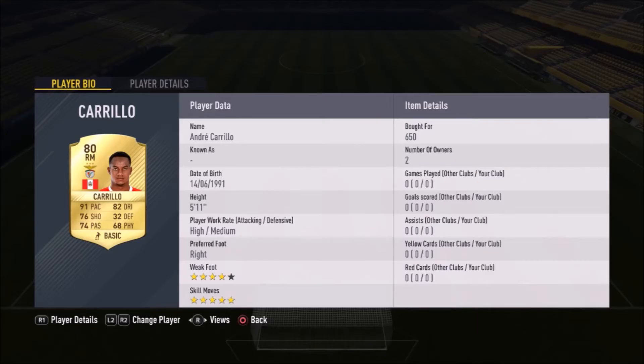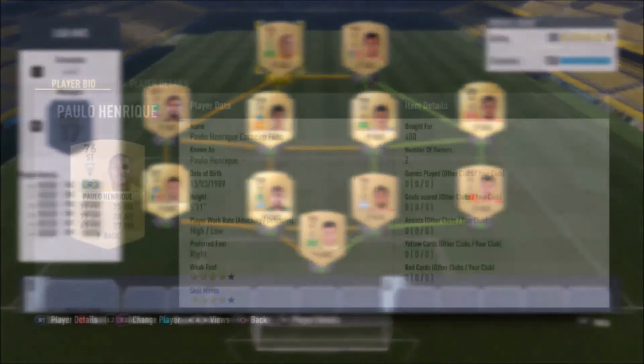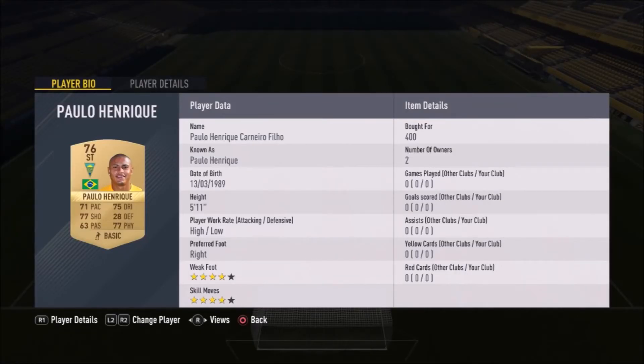We finish out the side with Paulo Enrique — the 76-rated striker — and another Benfica player, Raul Jimenez. That's a huge number of Benfica players, with one entire section full of all green links between them. The completed side is already 100 chemistry and 81 rating — Benfica on one side, other Portuguese teams on the other.